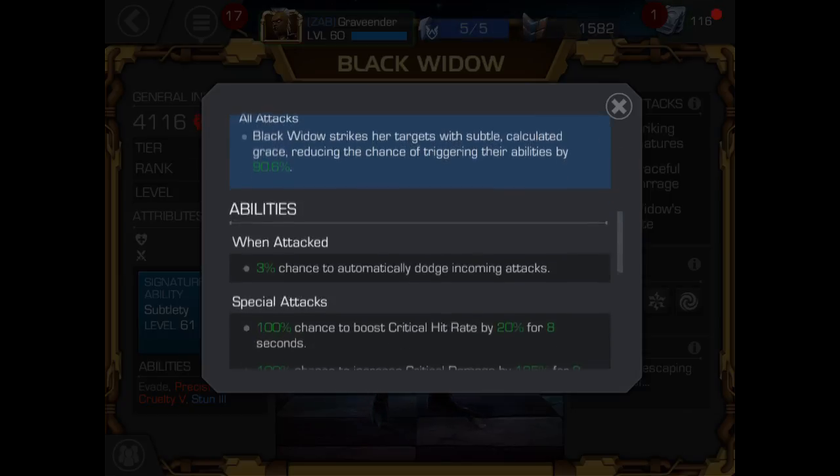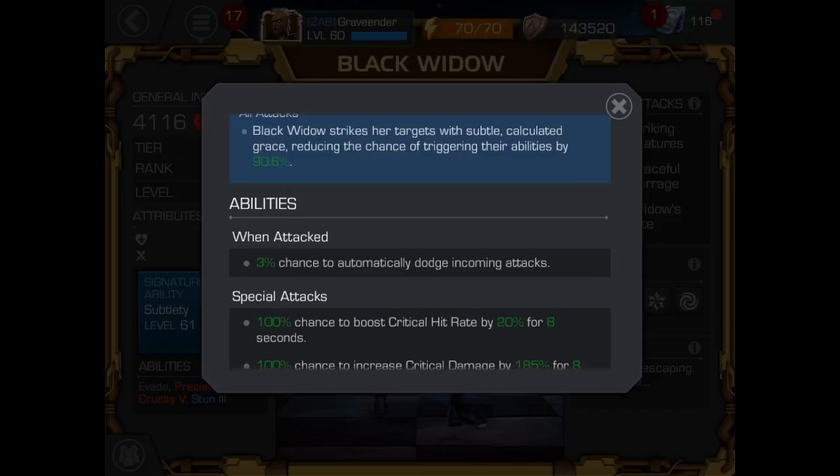Her abilities include a 3% chance to automatically dodge incoming attacks. That 3% is the one that usually gets me sometimes, because I forget she has evade since it doesn't trigger that often — and it can catch me off guard. That's the biggest downfall I've seen with Black Widow: when you go back in and think you're going to get a parry, but she evades and it completely throws everything off.